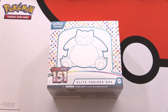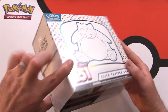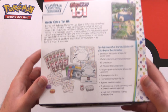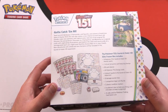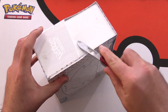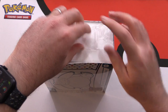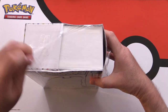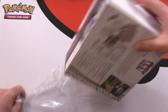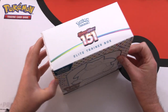Today on MTG Unpacked it's release weekend for Scarlet and Violet 151. We're getting stuck into an elite trainer box. You get a whole bunch of stuff here. We're going to try to find the original 151 Pokémon from the Kanto region — they have new artwork and new mechanics for this set.